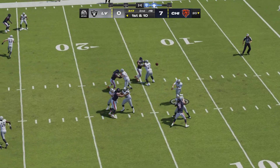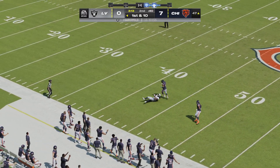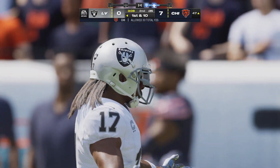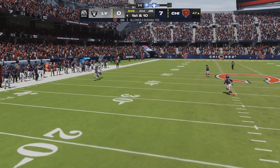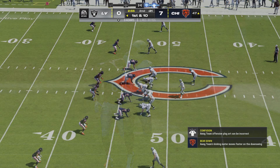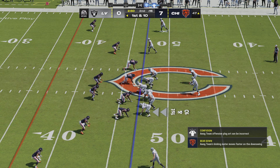Throwing now is Garoppolo. And it's complete to Adams, and he'll be taken down but not before they work it across midfield — 33 yards that time. This is how you answer a touchdown on the other end: you come out throwing to start your own drive. Not just throwing, but pushing it down the field. They come up with a big play as they try to answer back with a score of their own.